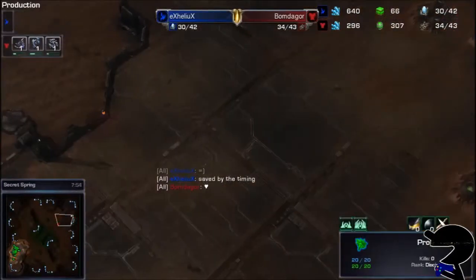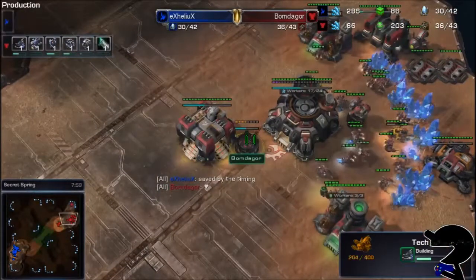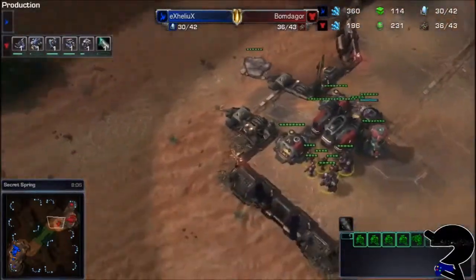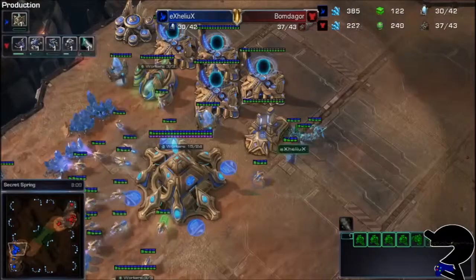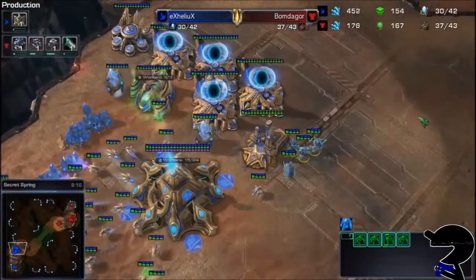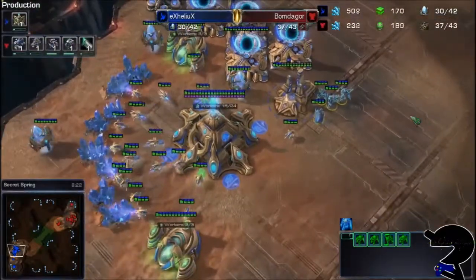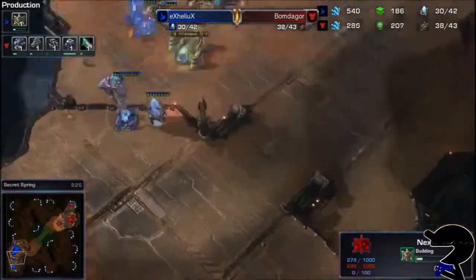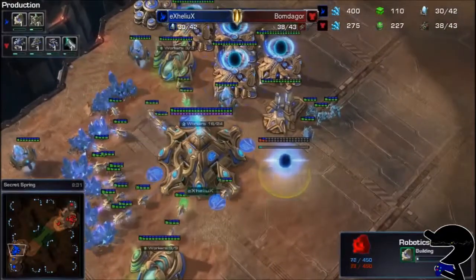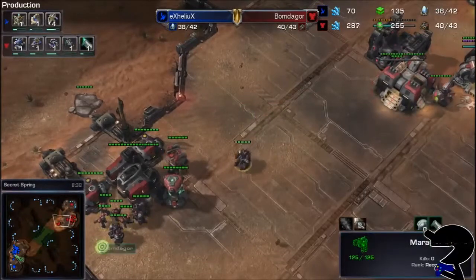The problem there, Helix, is that you have not even looked at what your opponent's base is. Because right now Bomb de Gore is going to the Tech Lab on the Factory. You thought it was just going to be that, and you're probably looking at the Marines, Marauders, and Medivacs coming in, because the second push is usually with Medivacs. But Bomb de Gore is actually solving Helix's problem for him — Helix is probably only getting that Robotics Facility for the observers.